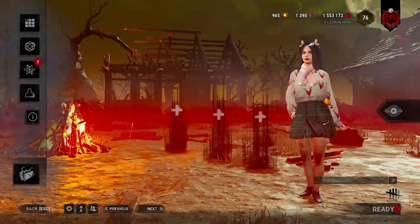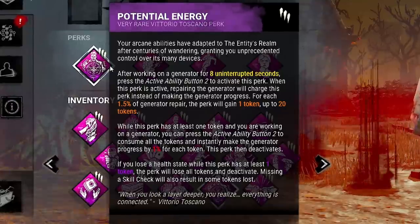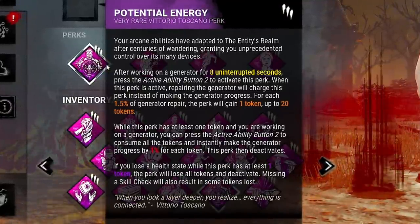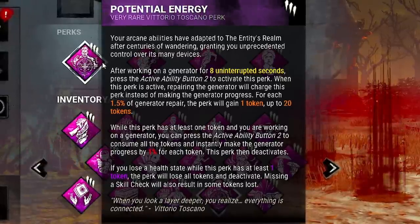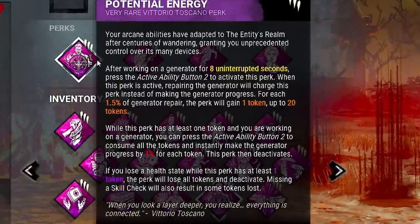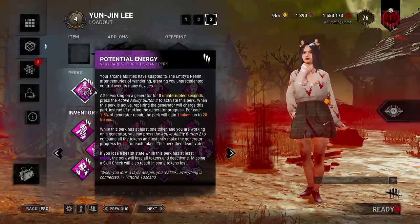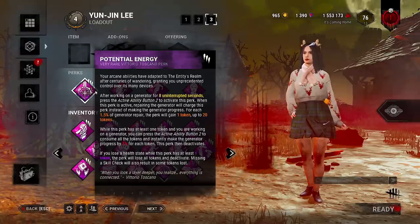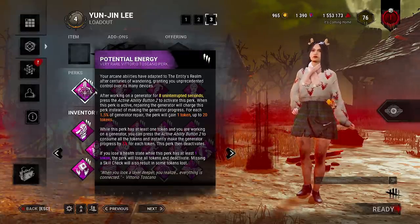Welcome back to another video on the channel. Today we're going to be using the brand new perk Potential Energy. It came out in the most recent chapter and it allows us to gain tokens whilst working on a gen. It will pause the gen progression timer, but we can build up to a possible 20 tokens and then transfer that to a different gen. Each token is equivalent to 1% of a generator, so we can instantly repair a generator by 20% once we've got all the tokens. I'll explain it more when we get in the games.